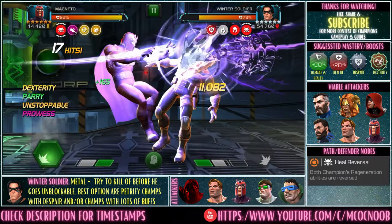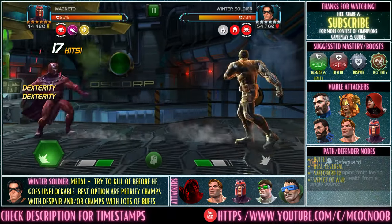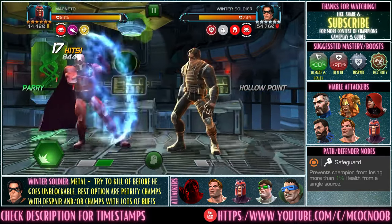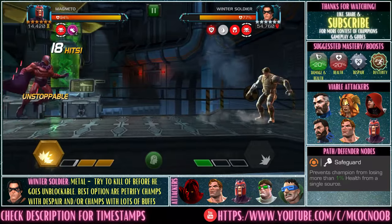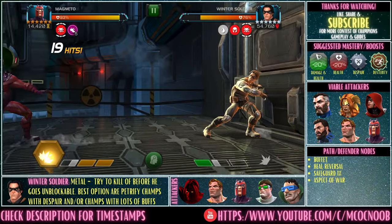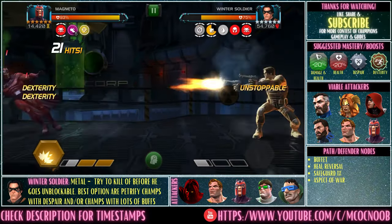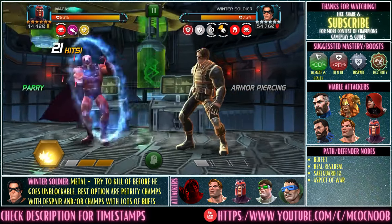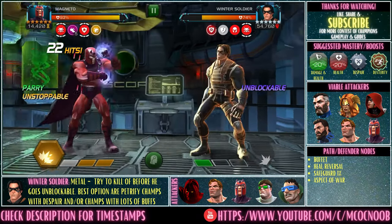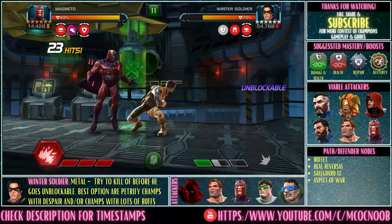The easy way is to parry heavy and build up to an SP3. Meanwhile, whenever the buffet timer is ready, just dex or trigger any buff on yourself — that will try to give 10% HP to the defender, and with heal reversal he will take damage. Build up to an SP3 and use it fast, because after 50 seconds he goes unblockable and unstoppable after specials. Even then, you can stay back and use dexterity to trigger buffet and heal reversal to kill off defenders.